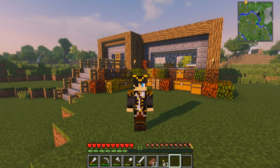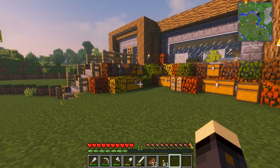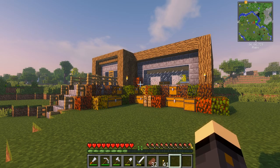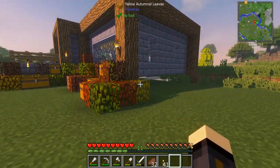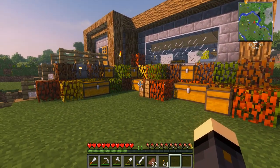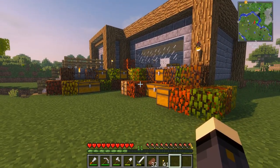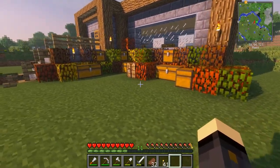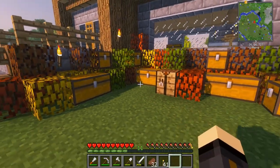Hello everybody, this is Kaizen here and welcome back to our FTB Ultimate Reloaded playthrough. You may have noticed behind me I've done a few things differently since the end of the last episode — just put a bit more detail around the house. I've done it on this side for now so you can see how it looked before versus how it looks now. If you guys like it, let me know and I'll do it the whole way around. This is also doubling as a storage area, so there's a few different things going on in there.